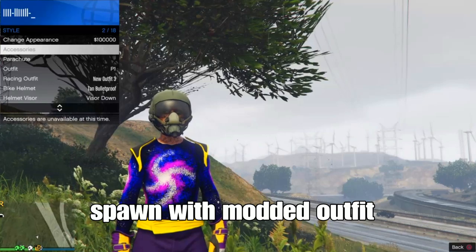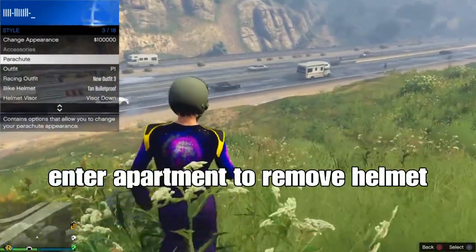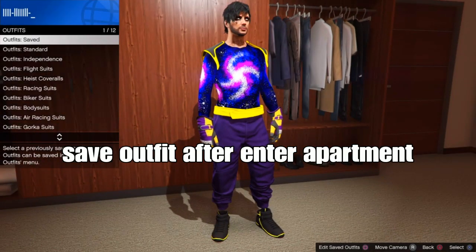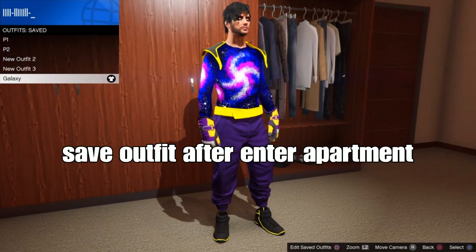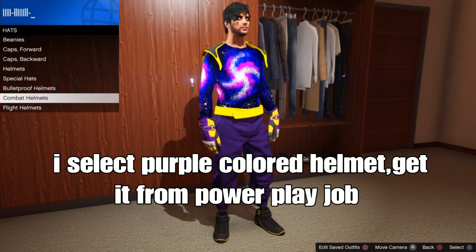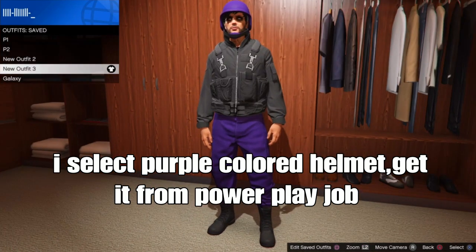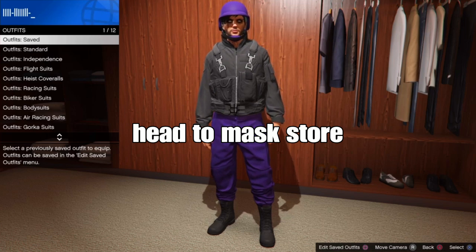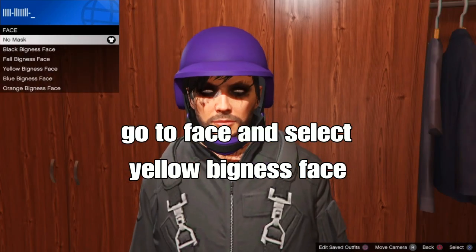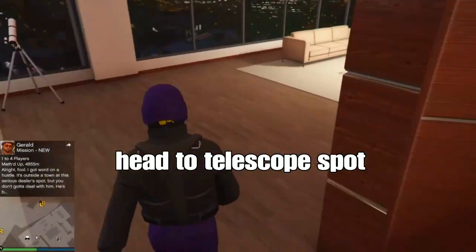You should spawn with your modded outfit, but you cannot remove the helmet for some reason. To remove it, just enter an apartment or any building and you will remove the helmet. After entering your apartment, we're going to add the helmet and master your outfit. Select the purple color helmet - you get it from the private job. When you select a helmet of your choice, go to the mask store and select a mask - select the yellow bigness face mask. We're going to do the telescope glitch method to transfer the mask onto your outfit.